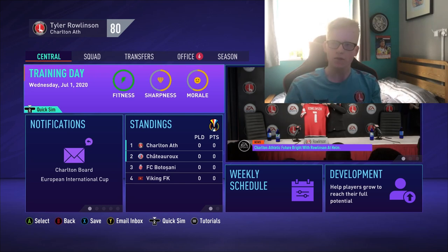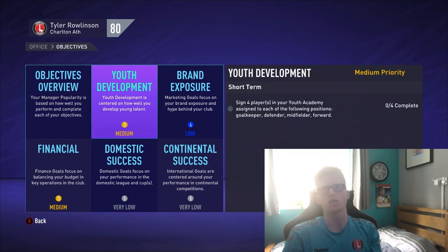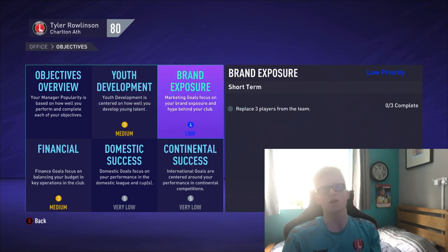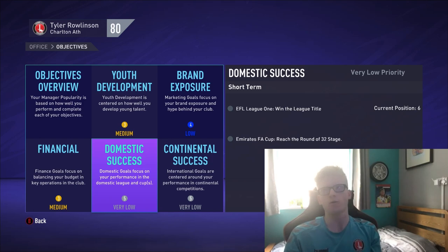Career mode this year has a lot of differences — development plans, and training is a lot more important due to sharpness. The board want youth development at medium: sign 4 players in the youth academy across goalkeeper, defender, midfielder and forward. For brand exposure, replace 3 players — sell 2 and sign 2 crucial players, finishing the season with no unspent transfer budget. Domestic success: win the League One title and reach the round of 32 in the FA Cup.